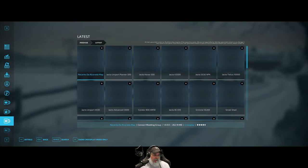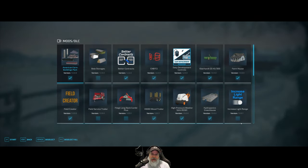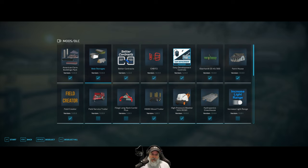Let's take a look at the mods we have installed. We already have the American Farm Buildings Pack, which gives us more buildings to choose from. I'm adding bale storages — little storage sheds to store bales in — because I plan to no longer sell my silage as soon as I harvest it. We're going to store it until the best month to sell, which is typically January. Remember, all this stuff costs money — it's not free, we're just adding more functionality to the game.